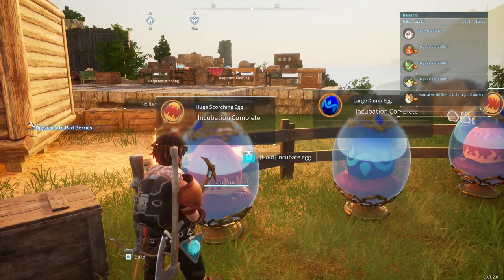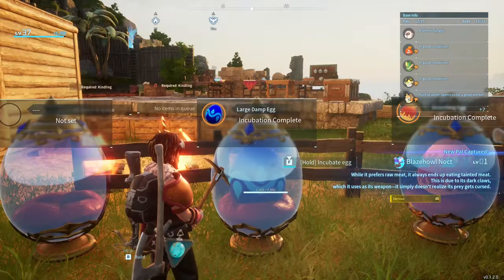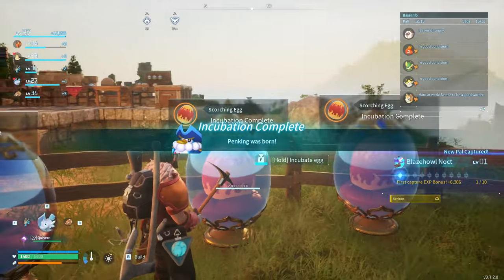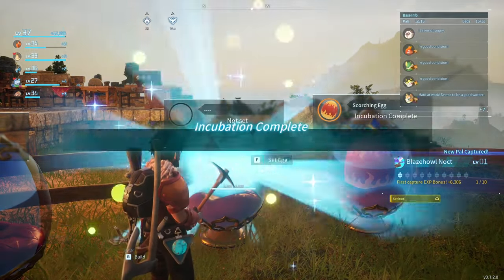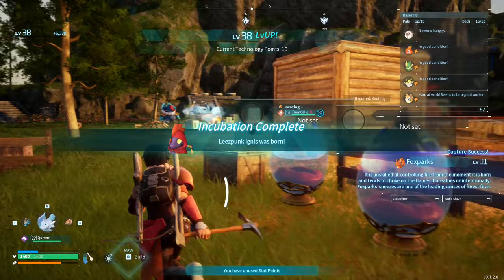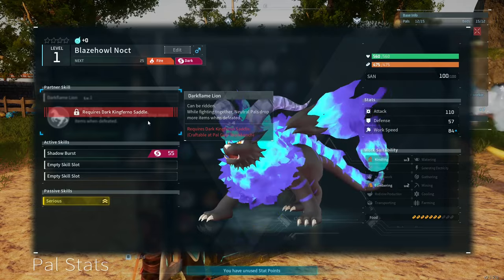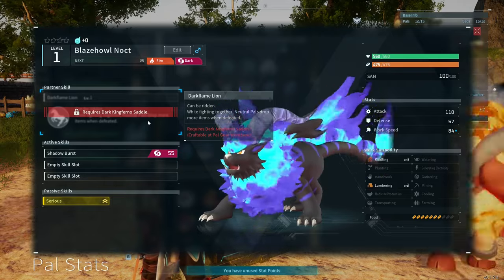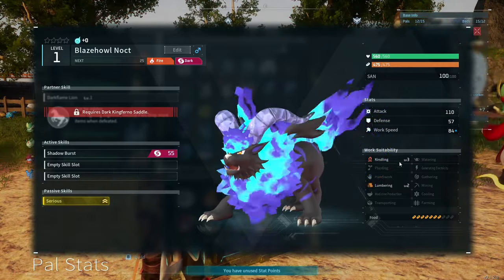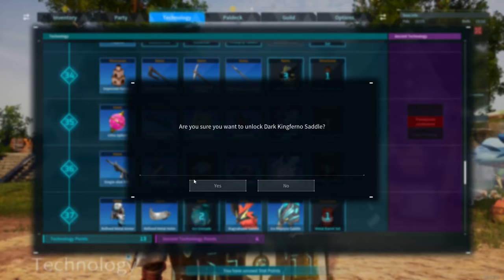Here's that huge scorched egg. A Blaze Howl — we'll have to check that out in a second, that is very cool. Got just another Pen King — but those are always good because they're hard to get. And these are probably going to be Fox Parks. Blaze Howl Noct — can be ridden, when fighting together neutral pals drop more items when defeated. 20% increase to wearing speed, level 3 kindling, level 2 lumbering. You learn it at level 35.